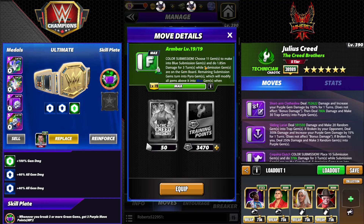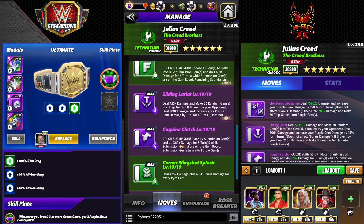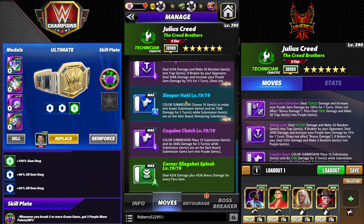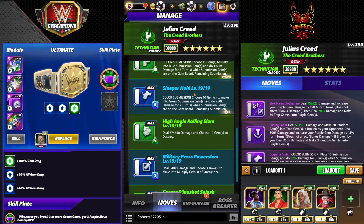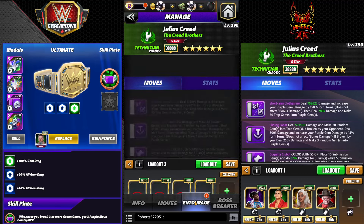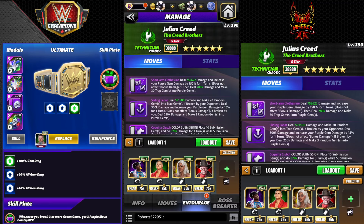The Armbar is a 10 MP sub — choose 11 gems to make into blue submission gems at 1.85 million damage for three turns, remaining turn into pyro gems which modify all gems above it into blue gems. It's doing the same thing as the other sub but at much higher MP, so that's why I decided not to use it. Now we'll look at the purple sub — 6 MP purple, choose purple gems. I talked about the trap gems not working — we'll start with that and show you exactly what I mean.